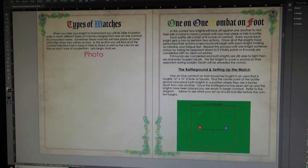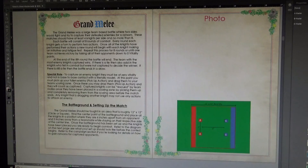Page 18 gets into the types of matches. Each match type has a basic rundown of rules. For one-on-one combat on foot, it covers how many rounds you'll be fighting, the terms for victory, and setting up the match. We added little graphs so you can see the setup — a 12 by 12 square boundary with spacing between you and your opponent shown in the middle. The fencing on the outside is completely optional based on the obstacles rule.